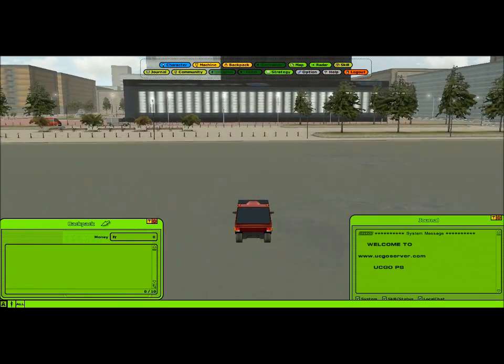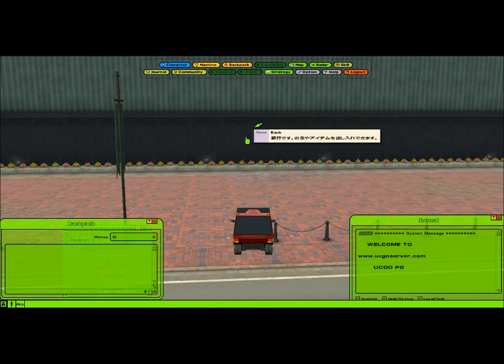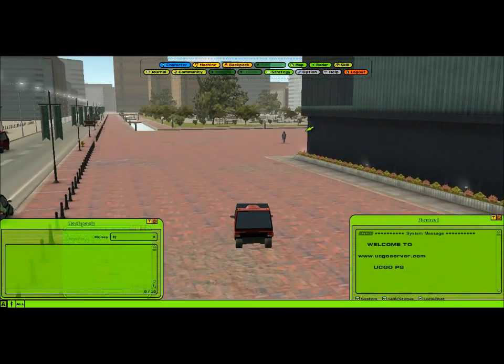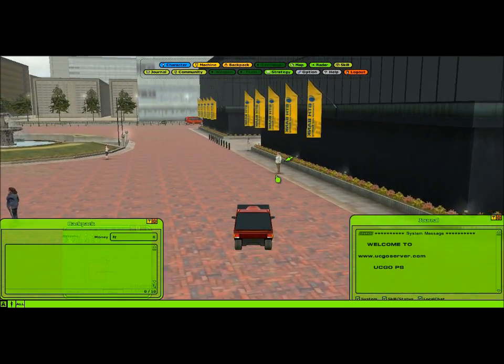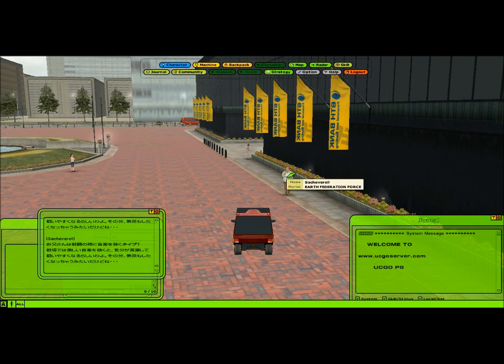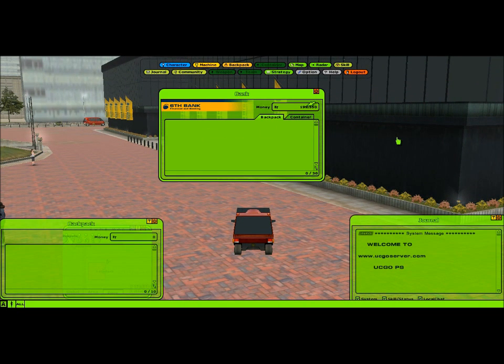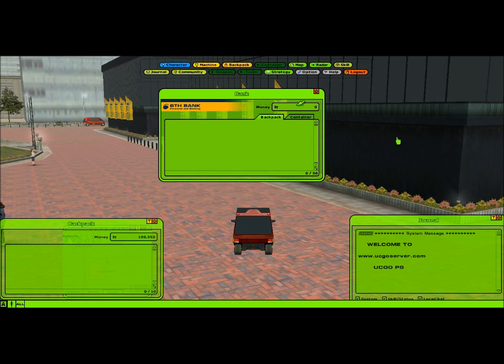Once you get over to the bank, you want to open up your backpack. When you get close to the bank, you double-click on it — it's the building you're looking for. Whenever I first started playing, I was running around Brisbane and found an NPC next to the bank. I kept clicking on the NPC and kept bringing up some Japanese letters. I kept thinking, why can't I get into the bank? But you double-click on the building. You've got 199,350 in there — it's usually 200,000, but since we spent money to get a taxi, that's what it is. You want to click the money up here in the bank tab and then drag it down to the backpack tab, then hit max and stuff like that. So we're done with the bank now.